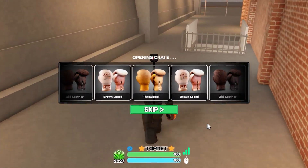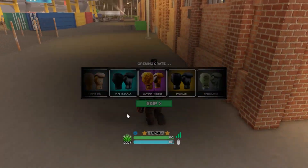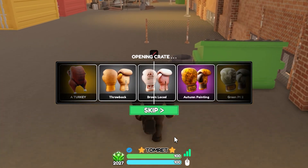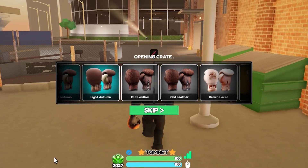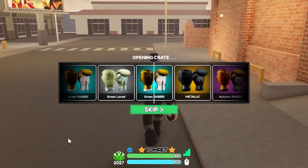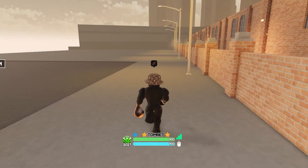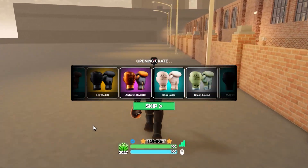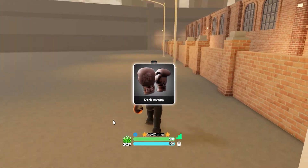Brown Laced, then Brown Laced again. Hopefully this isn't a repeat of last video. Old Leather — come on, legendary! Autumn Rabbit again — I don't mind it. Last video I got only one purple which was annoying. Next crate: Dark Autumn. I think I've gotten all the common gloves already.